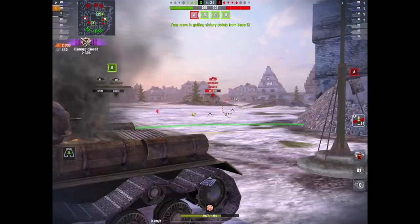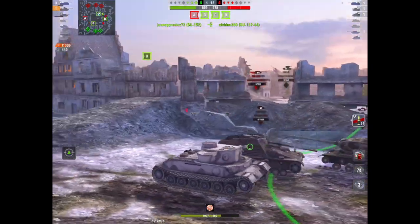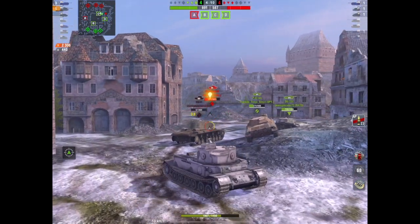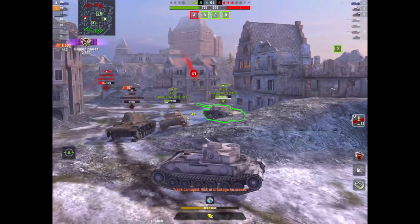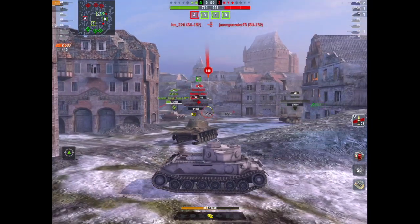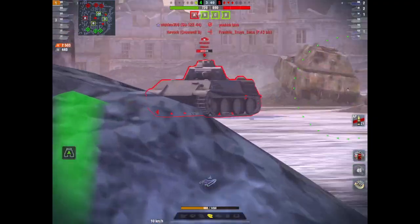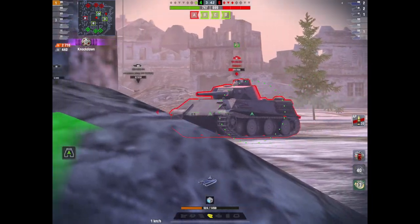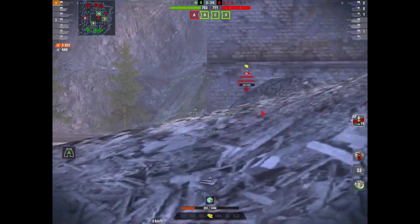I'm not going to come out of the base - I'm going to stick behind these carcasses, smack him again, take the base. He can't get me. I know there's a Cromwell coming around the corner, I can see him. I can't do anything about the Cromwell at this moment, but we've got a P43 Bis and an SU-152 - they should be able to look after him. That's my first mistake: relying on my teammates, because they're not dealing with him unfortunately. The Cromwell has taken all my attention, which is stupid. I'm going to leave the Cromwell alone and focus on the VK. VK smacks me for 150, but I get a good shot into him.